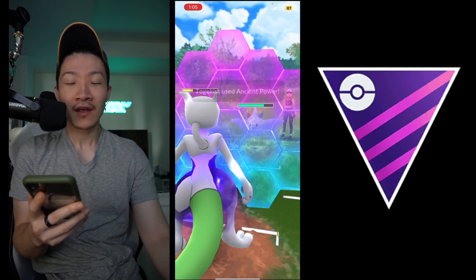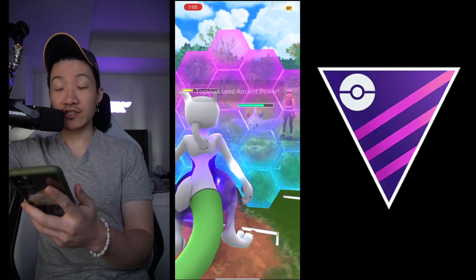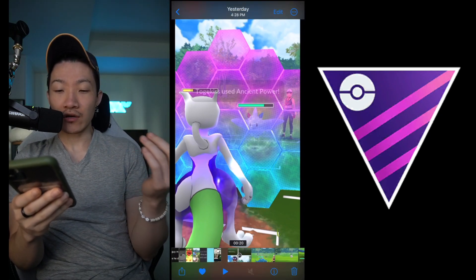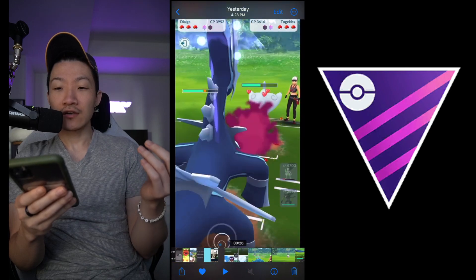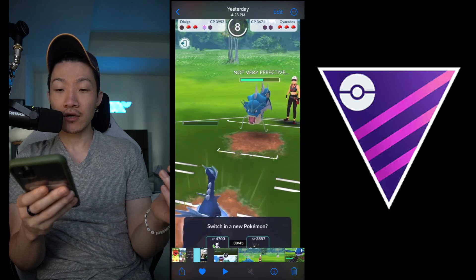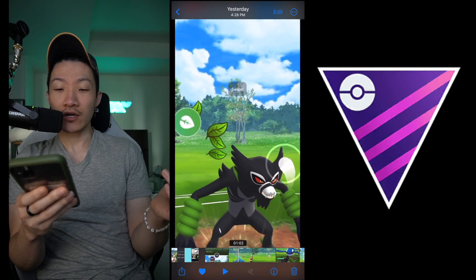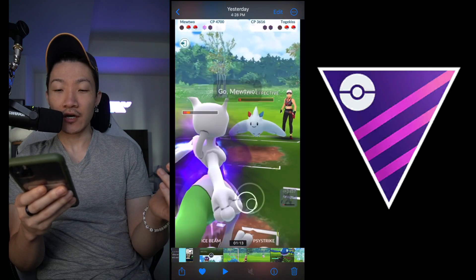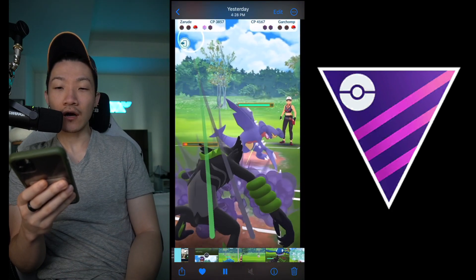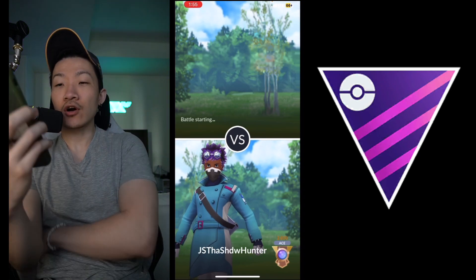Let's let this one go. Overall, the team is very weak to Togekiss especially in the back for Zarude. Let's say you play it out that way - you take out Togekiss or they go down two shields, you come in Dialga and win this down. They're pretty much out of shields at this point. You have Dialga for a Waterfall Gyarados and Garchomp, but more importantly you have Zarude that's in kind of the open. Zarude can potentially clean up both the Gyarados and with shield advantage the Garchomp.